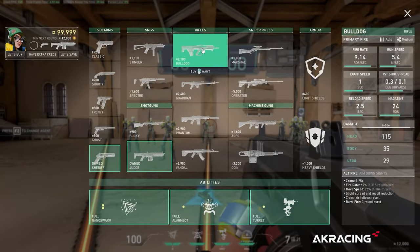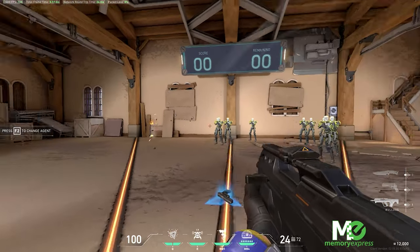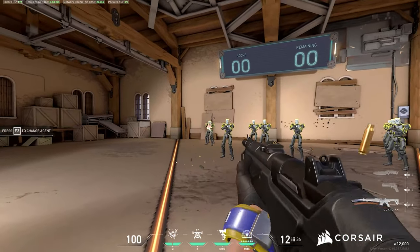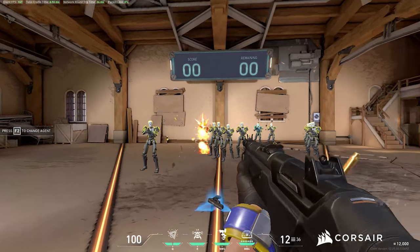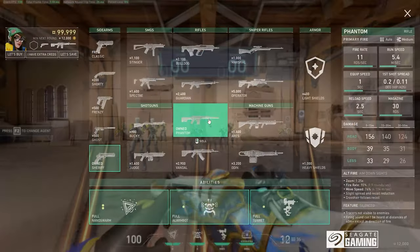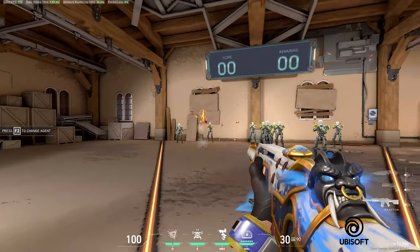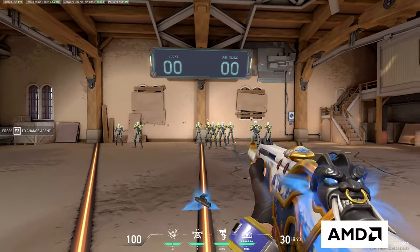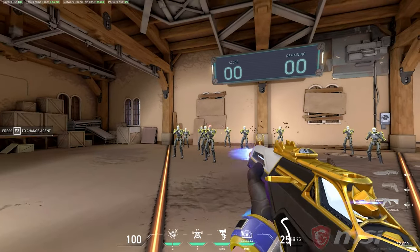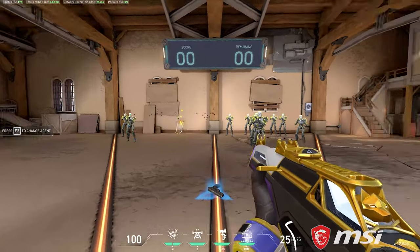We have the Bulldog, a 2100 credit assault rifle with a magazine size of 24 — decent fire rate, decent damage. The Guardian is a 2400 credit semi-automatic assault rifle with a magazine size of 12, with the highest damage per bullet out of all the assault rifles. The Phantom is a 2900 credit fully automatic assault rifle with a magazine size of 30 and the highest fire rate out of all the assault rifles. The Vandal is a 2900 credit fully automatic assault rifle with a magazine size of 25 and high DPS at any range.